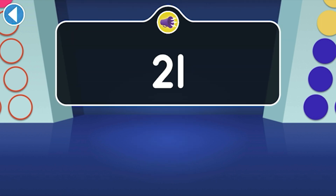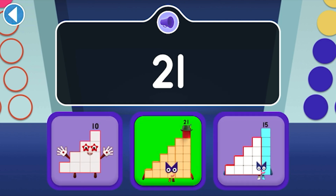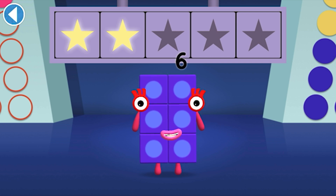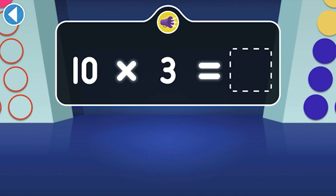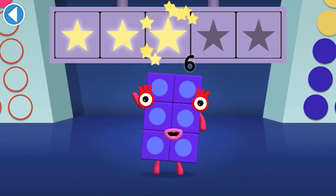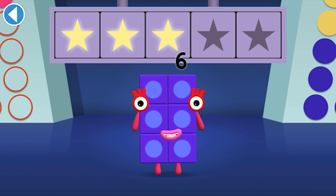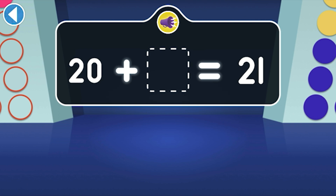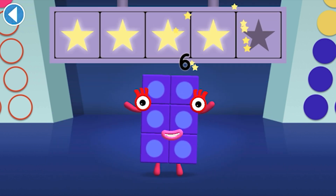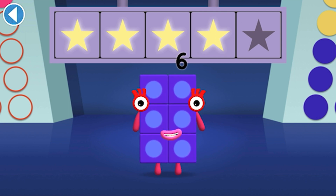21 can make a step squad. Find step squad 21. Hooray! You won two super shiny stars. When three tens join together, who do they make? Woohoo! You won three super shiny stars. What do you add to 20 to make 21? Hooray! You won four super shiny stars.